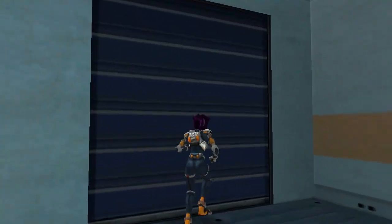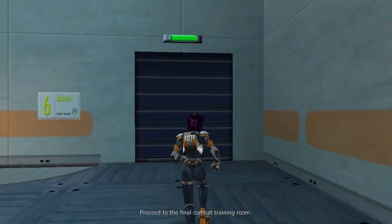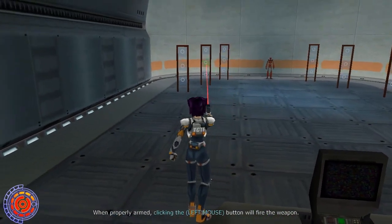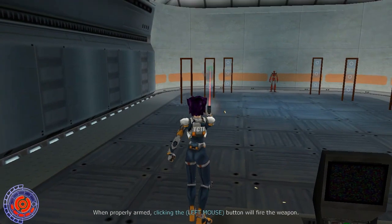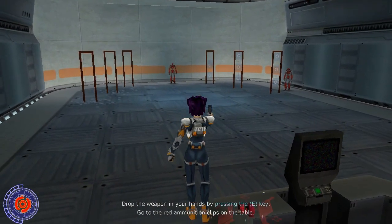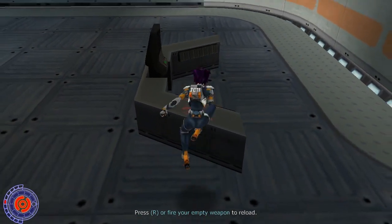When you're ready, proceed to the final combat training room and we'll learn how to fire and reload weapons. See the weapon on the table? It's the standard issue TCTF auto pistol. Pick it up and let's do some targets. There are targets on the stand that are far south of the room. Try to shoot them all out. Now that you've fired all your ammunition, let's practice reloading the auto pistol. Pick up the ammo clips on the table.